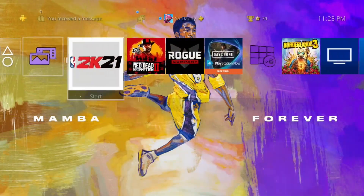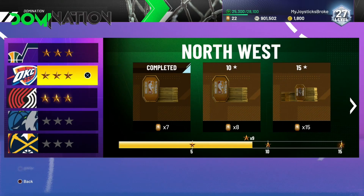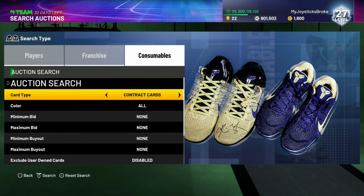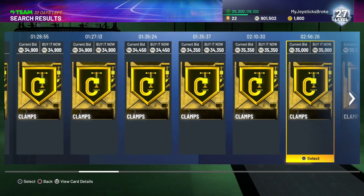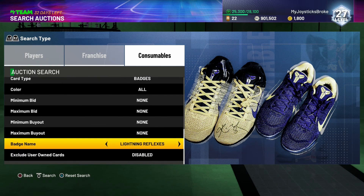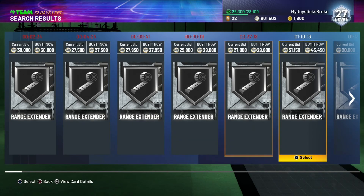Domination also gives you badges - I did pull a silver badge and I got a gold Quick First Step from one of the dominations. Look at gold Clamps - 30k. Even the silver goes for a lot, 17k, and bronze goes for around 10-13k. So if you pull any of these badges it's huge. I'll make a separate video for that. As proof, I did get a silver Rajon Rondo - sold it for about 25k and you can see the card's going for around 27k.